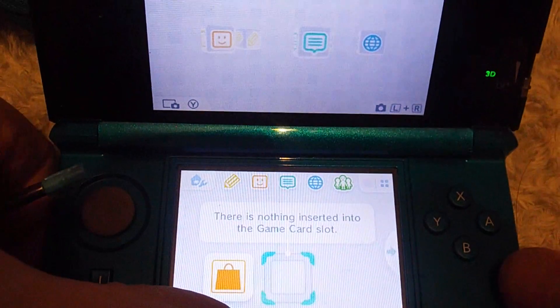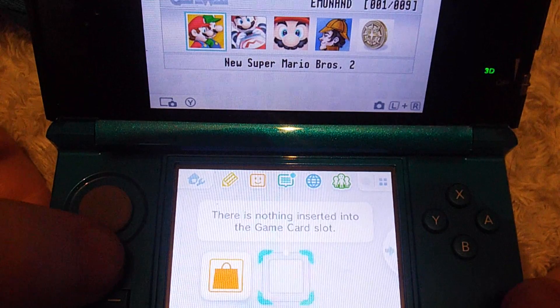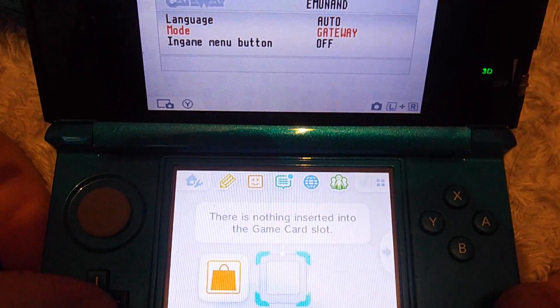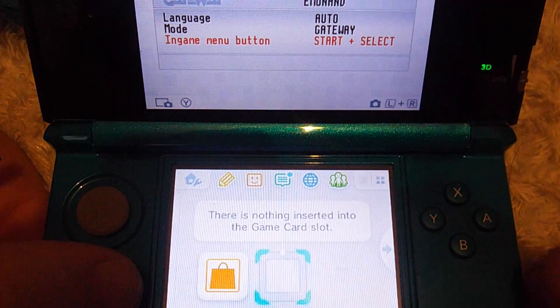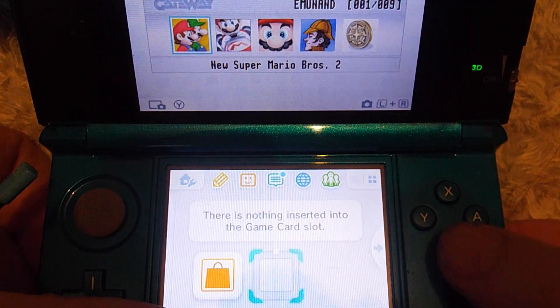Press Select - a list of ROMs will come up. If you press up, then you get this screen. You want to go down. I usually use Start and Select - press here, then press Start and Select, then go back.